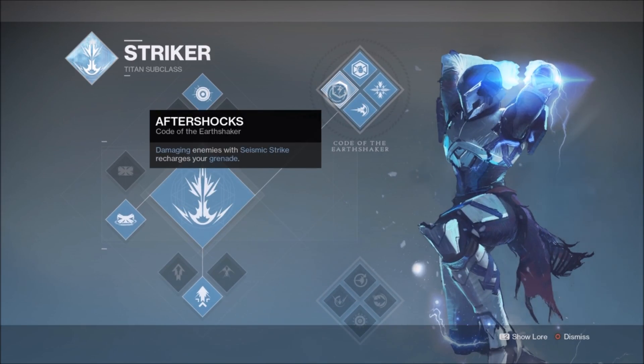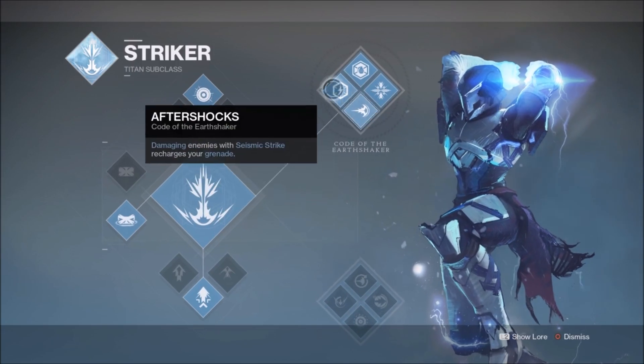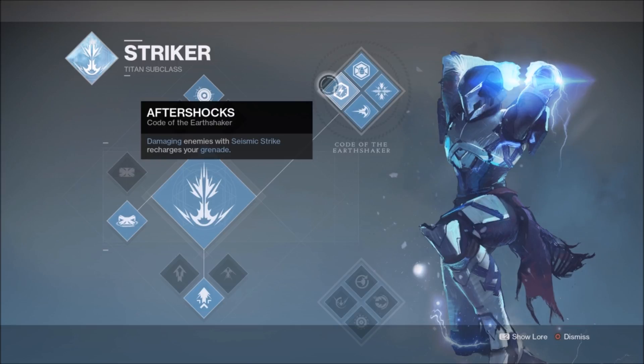The Aftershocks perk is what makes this build so much better. Damaging enemies with your Seismic Strike recharges your grenade, so you now have a melee ability that cools down your grenade and will cooldown itself completely on a kill. You get about 25% grenade energy back from a Seismic Strike. Hitting multiple enemies with the Seismic Strike explosion further cools down your grenade — 25% per enemy — so a pack of low to mid tier enemies will pretty much fully recharge your grenade.